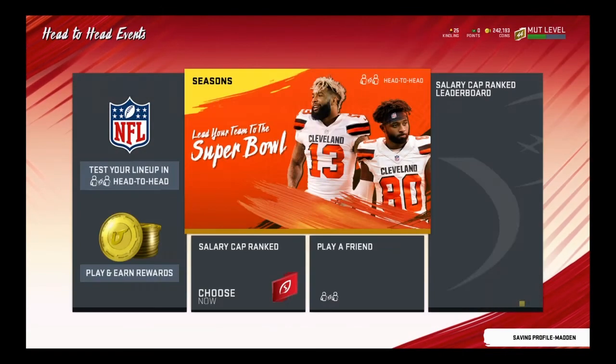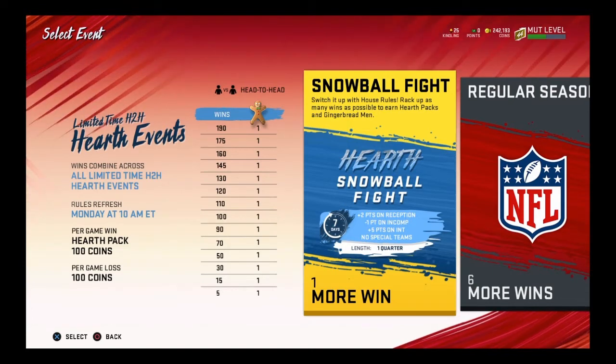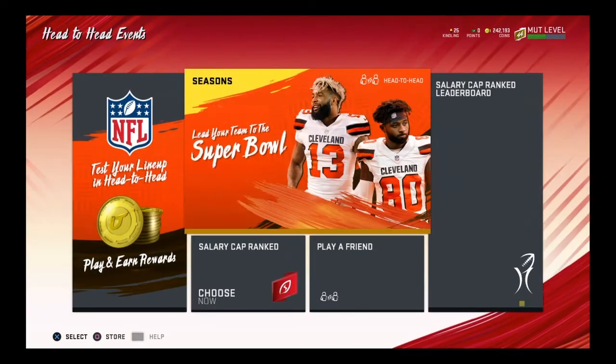To get more Gingerbread Men collectibles, go to head-to-head season — the Snowball Fight house rules challenge. Look at all the Gingerbread Men you can earn: at 5, 15, 30, 50, 70, 90, 100, 110, 120, and further win milestones you each get a Gingerbread Man collectible. And if you win, you also get a hearth pack — not a bad deal at all. I recommend grinding out a couple of these per day since they're only one quarter each game.